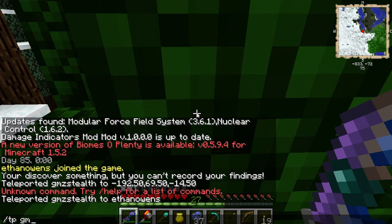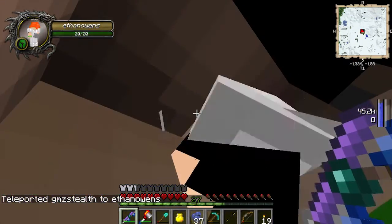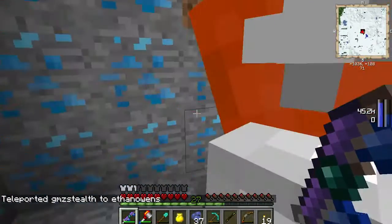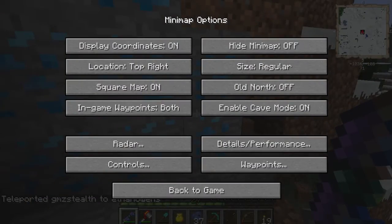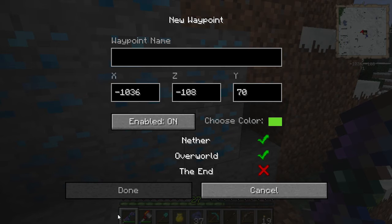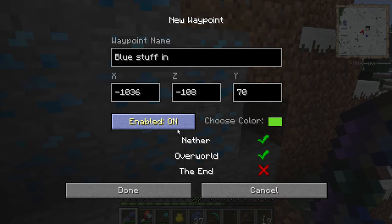It must come in giant packs. I found a whole bunch of it - just teleport again. It comes in giant groups, I swear. Look - right in front of me. We got a waypoint set to this - I'll come back with my essence, I can get more out of it. I'll name this 'blue stuff in wall' - there we go.